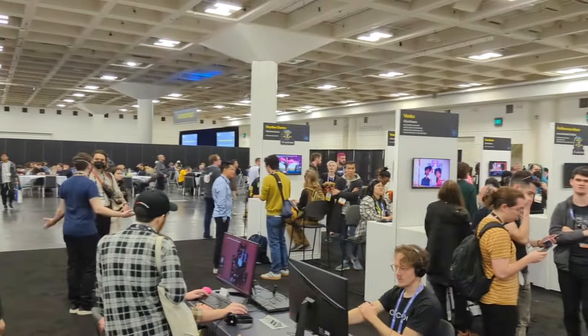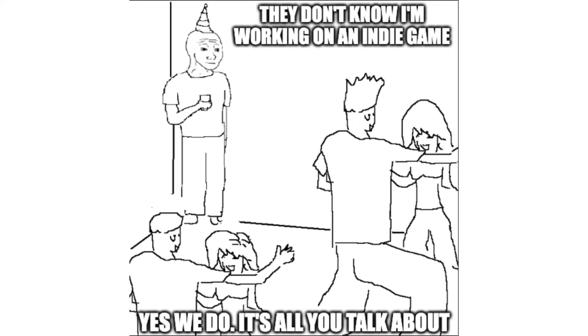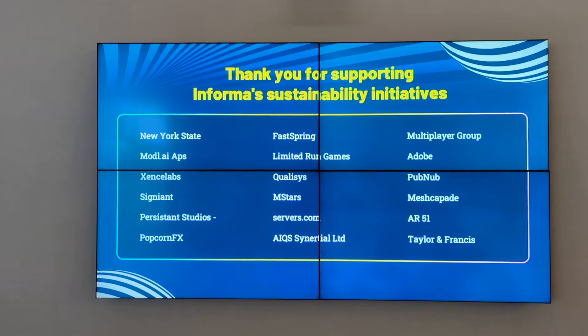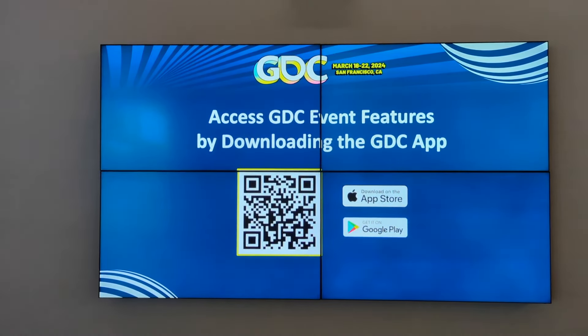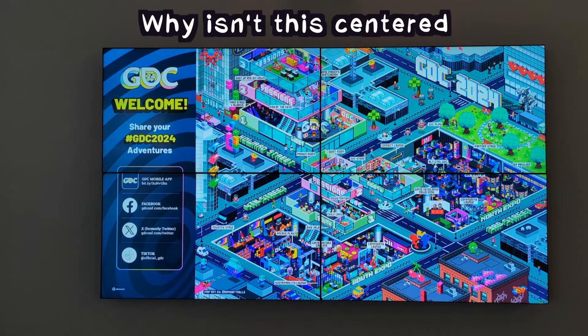The GDC parties are an important part of GDC. You might be on the expo floor all day, but the evening is a great opportunity to make friends — thousands of people go to these parties and they're very receptive to conversation. Be bold. I'm naturally a little shy, but at GDC I walk around and introduce myself to anyone who looks friendly or makes eye contact. Offer your business card, ask if they have one, or ask which social networks they use — Twitter, LinkedIn, Instagram, YouTube. I connected with a dozen people just by scanning LinkedIn QR codes.